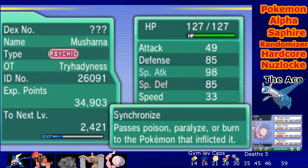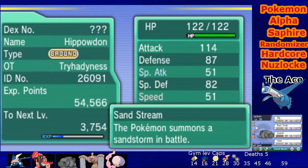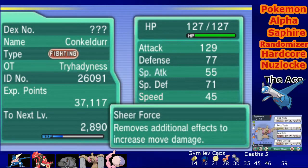Then we have Musharnak, kind of the straggler of the team. Because of its Careful nature, special attack is decreased and special defense is increased - a bit of a defense and special defense stack, which is great. We keep it on the team plus for the ability Synchronize, which passes on poison, paralyze, or burn to the opponent if it is inflicted. All these guys have Citrus Berry set, except Jay Suko who has Soft Sand to further enhance his Earthquake capabilities.